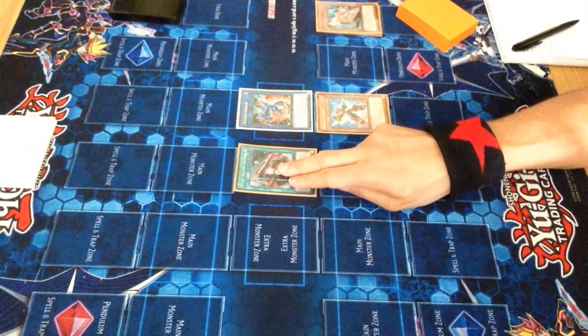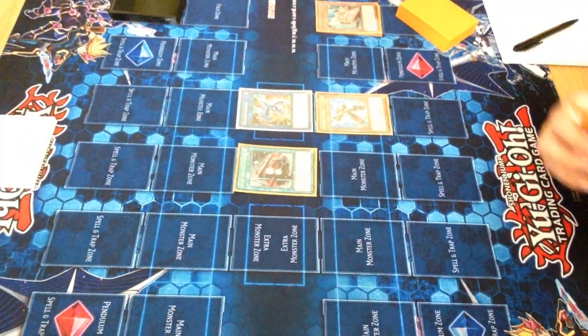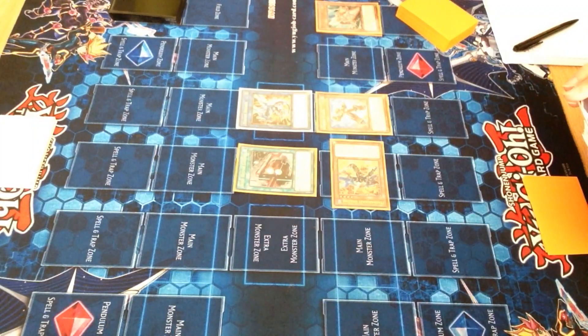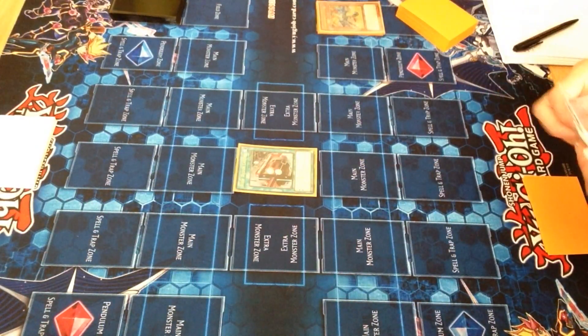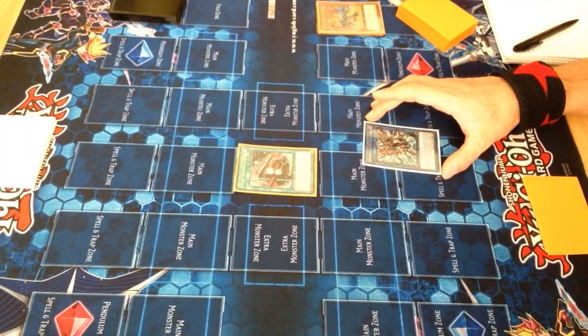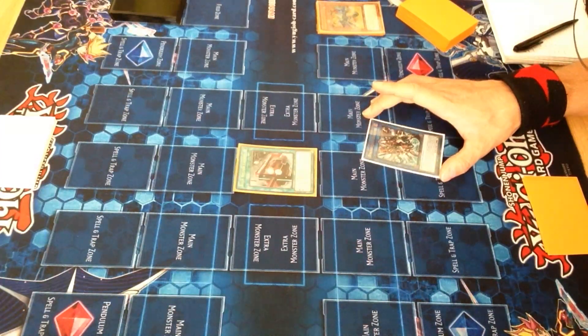I can't even see it, so I'll just put it there. Boot Sector's effect — a special summoning of a Rocket from hand. I'll link all three of them away into a Borrel Code Dragon. Start of the damage step, it can destroy all monsters on the field when it battles a monster, because I used three monsters to go into it.